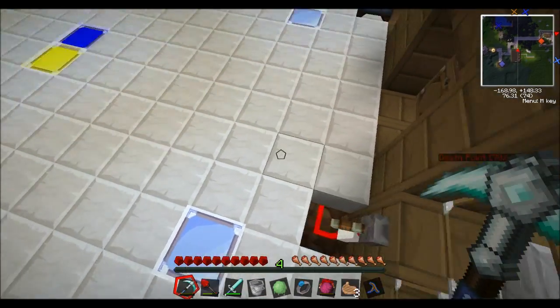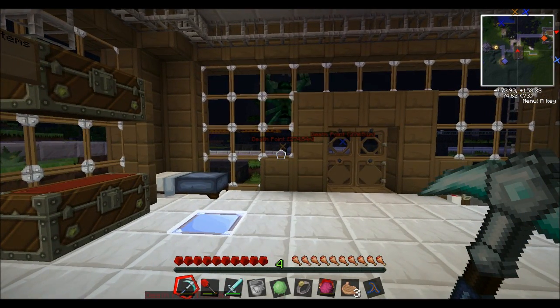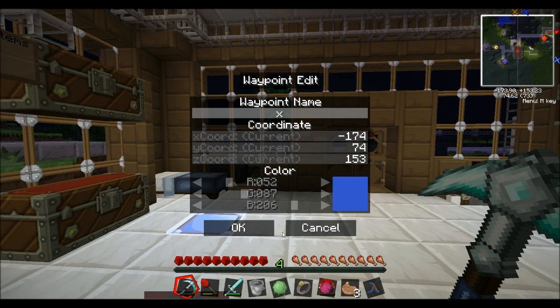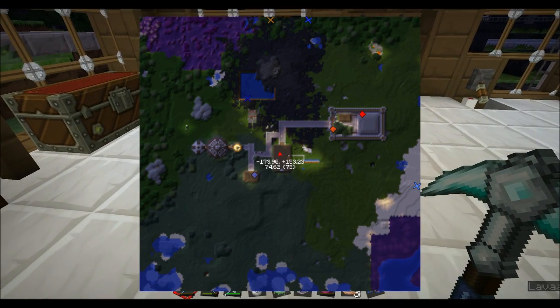I've got the death points just as an example because you can set them up. First of all, to create a waypoint — this is what it's already been set on by the way, so if you've changed your keys around it's not going to work. If you click C... click X to zoom in to the Raze minimap, and obviously you can see the waypoints on the screen as well.